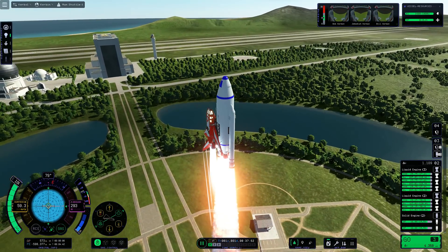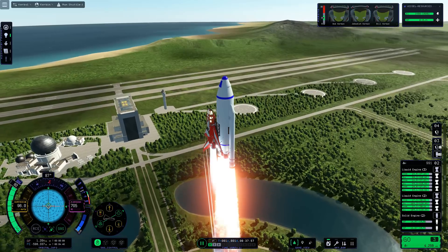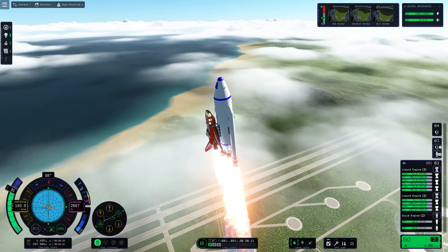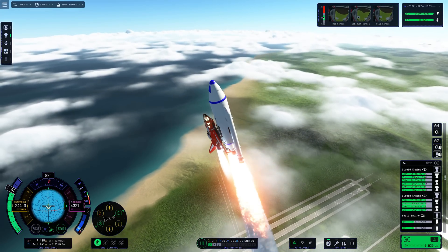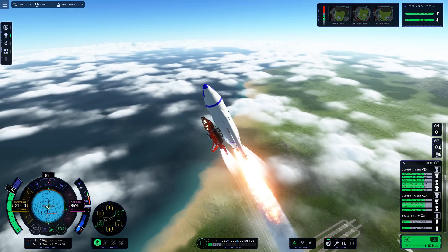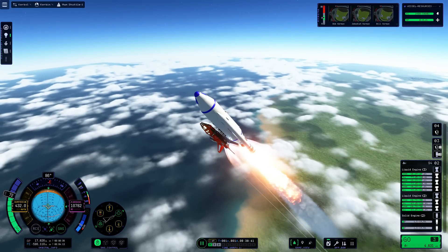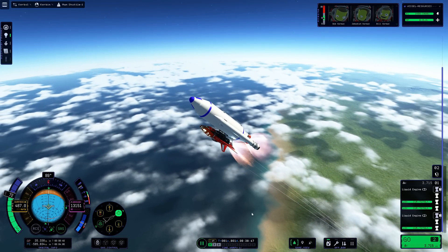We are launching! This thing absolutely screams off the pad — it's got very good thrust-to-weight ratio. The first part of the flight we're going to go straight up to about a kilometre off the ground, and then gradually let it tip over using a bit of WASD and SAS controls, but also throttling down the shuttle main engines and the external fuel tank engines so that the centre of thrust is more towards the SRBs. We're following a similar flight plan to the NASA space shuttle in that we're launching inverted.